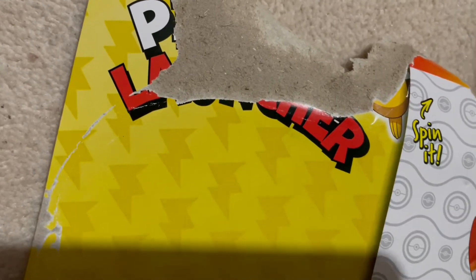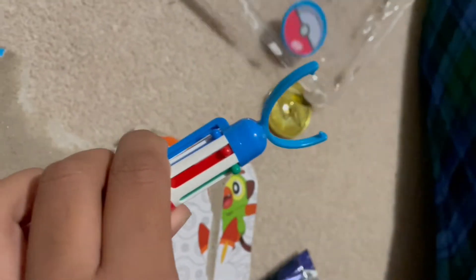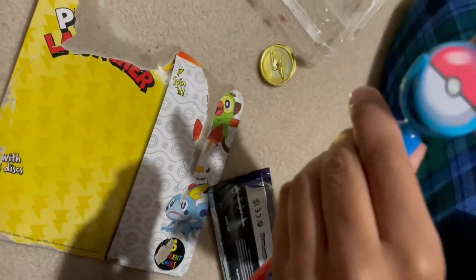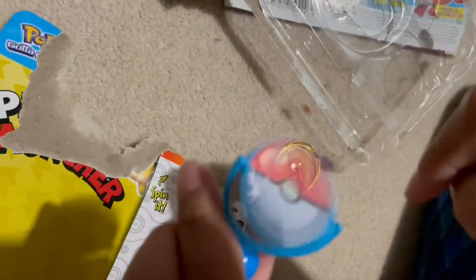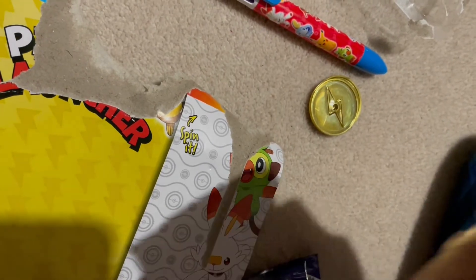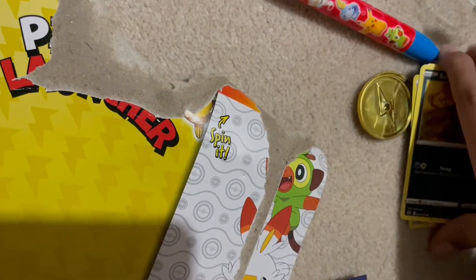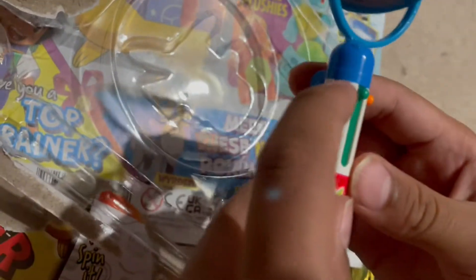We got the Pokemon pen. Pokemon Go. So we got three cards. This should turn the pen, so we can write in black, blue, red, green, orange, and purple.